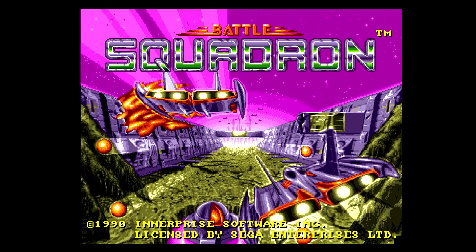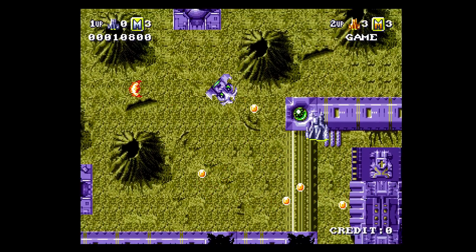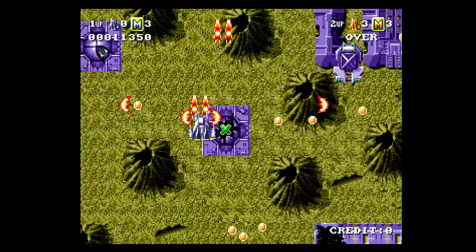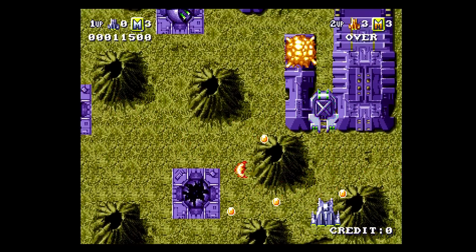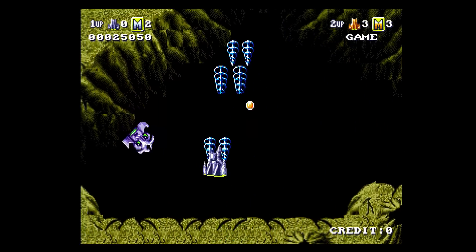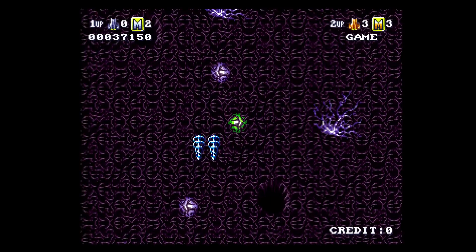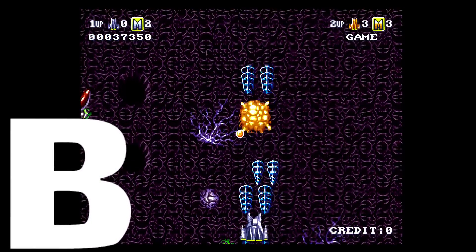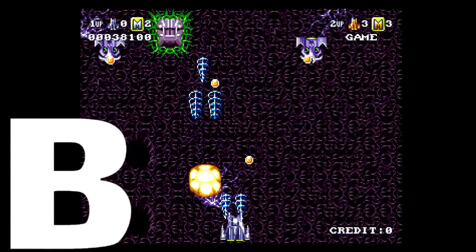EA ported a lot of Amiga and classic computer games to the Sega Genesis, and this is one of the better ones — Battle Squadron. I really like this top-down vertical shooter. It's one of the early releases in the cardboard boxes and is kind of hard to find in good condition. It's also got a two-player mode and branching paths. This is a B for me.